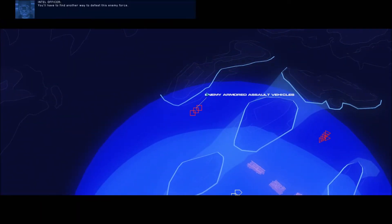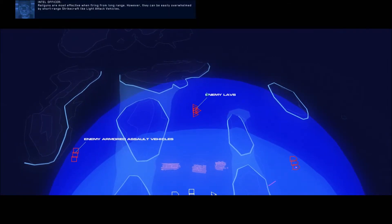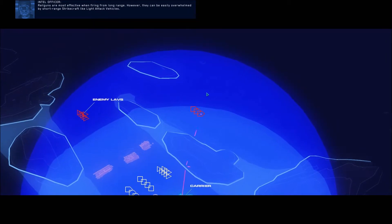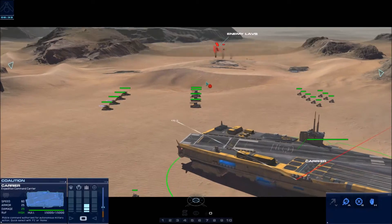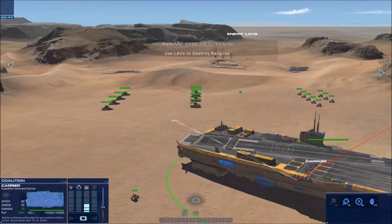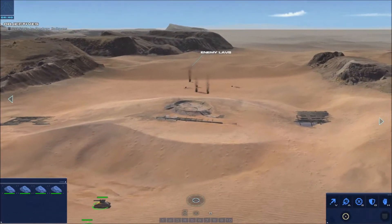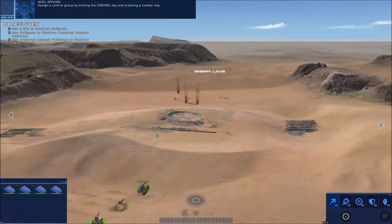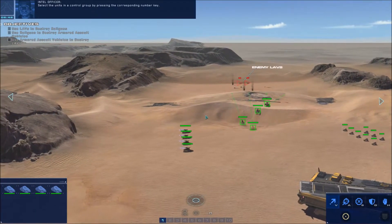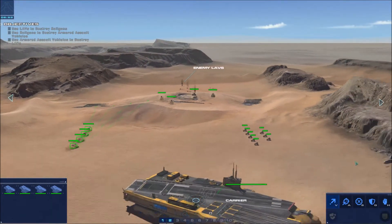The enemy have deployed armored units — you'll have to find another way to defeat this enemy force. Railguns are most effective when firing from long range; however, they can be easily overwhelmed by short-range strike craft like light attack vehicles. Assign a control group by holding the control key and pressing a number key. Select the units in a control group by pressing the corresponding number key.